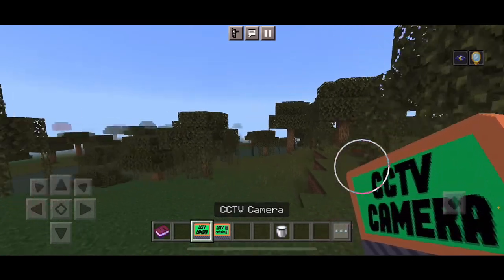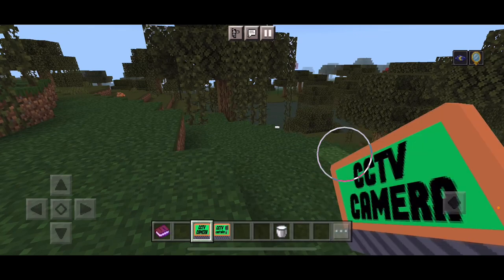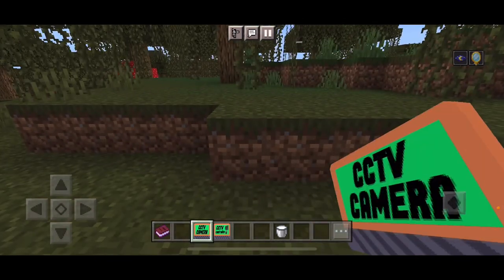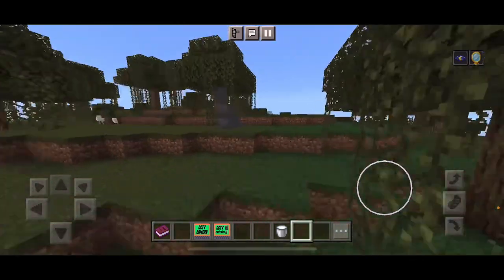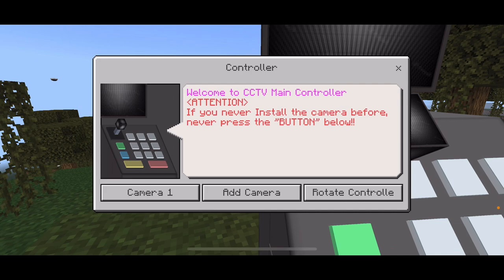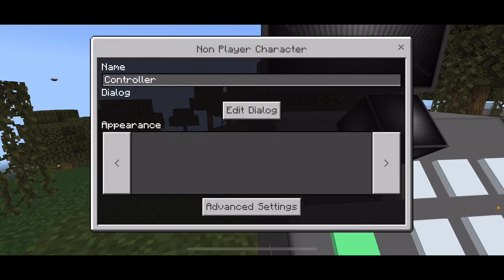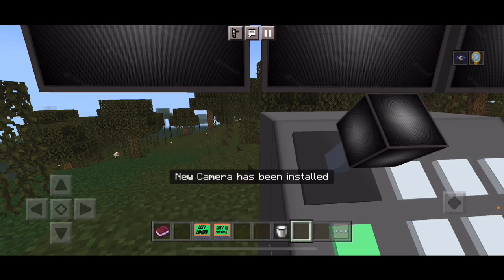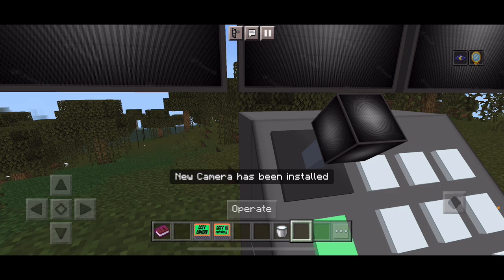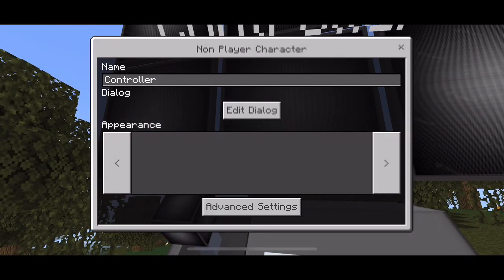Let's add three more cameras: one, two, three. I just need one more and I'll be able to add six cameras. Operate, edit — one, two. Let's do this: one, two, three, four, five — add camera — and six. So if we go to camera one, alright.